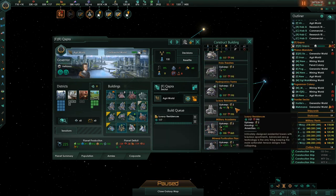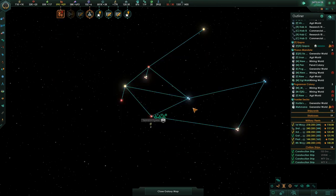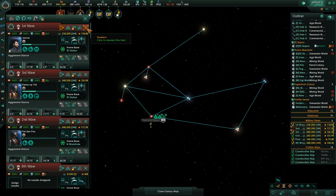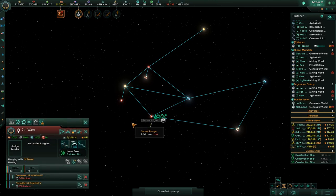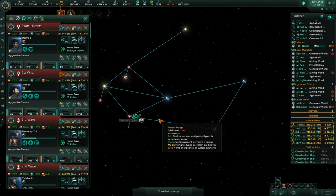Why don't we do this — we're going to replace that with a luxury residence, and you can upgrade that. What do we have here? What's this small fleet? There's two little ships there.